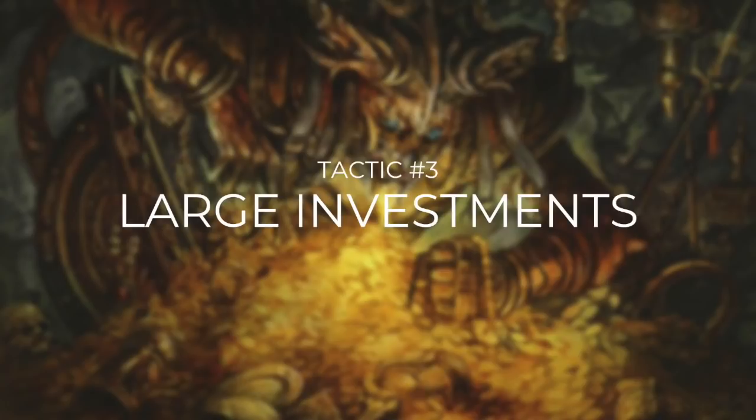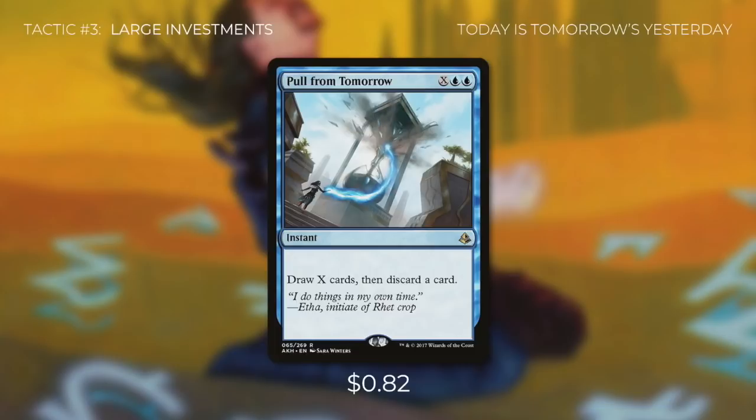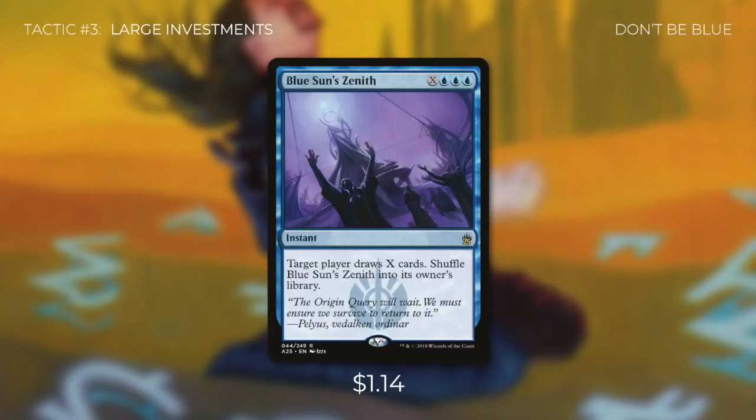Now let's talk about some bigger spells that make a larger impact in tactic number three: Large Investments. First up there's Read the Runes, which says draw X cards — for each card drawn this way, discard a card unless you sacrifice a permanent. Although we don't get to keep all the cards, we still get to deal a ton of damage with our commander. Another X spell is Pull From Tomorrow, which allows us to draw X cards and then discard just one card — so even though it costs one more mana than Read the Runes, it provides more value since we can keep most of the cards. Finally there's Blue Sun's Zenith, which says target player draws X cards, then shuffle Blue Sun's Zenith into its owner's library. Each of these X spells are at instant speed so we can cast them right before our turn.